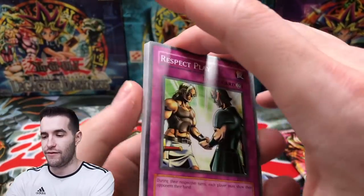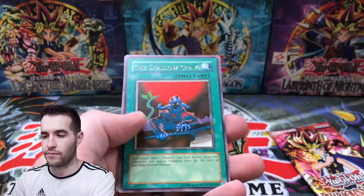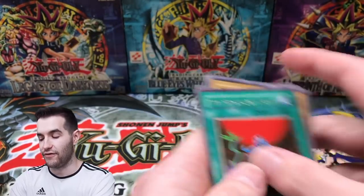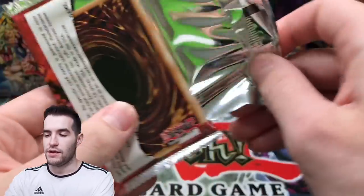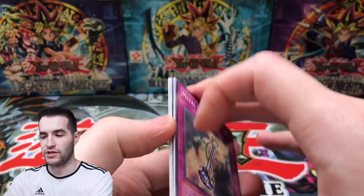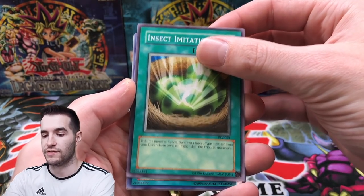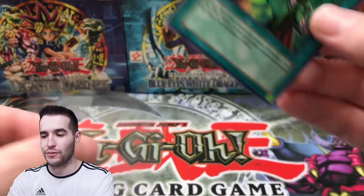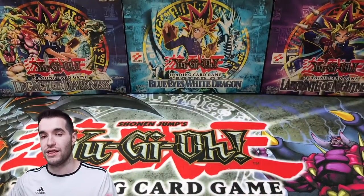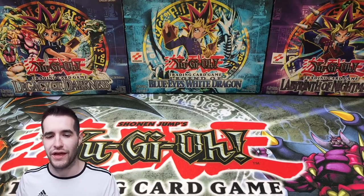Two more Pharaoh's Servant packs. You guys know what we say about Pharaoh's Servant — who is our favorite monster? Cyber Falcon? No. Thousand Eyes Idol? Definitely not our favorite. One more Pharaoh's Servant pack. Metal Detector, Seven Completed, Buster Blader — we've never pulled one by the way, we've said it a million times. Noble Man of Crossout — that's what we always pull. Genzo. This is actually a really good super to pull though, could be a lot worse.